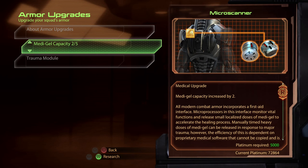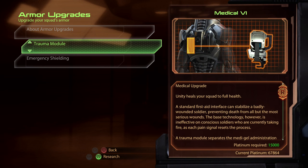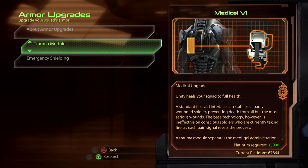Medigel capacity 2 out of 5 just showed up. I bought it on the Citadel from the Serrice Foundation - the shop at the bottom with the Asari manning it - so that's why I've got 2. Because I've got 2 ranks of the basic Carry More Medigel upgrade, that means I've unlocked the first special upgrade - the Trauma Module. As a result, Unity will now heal my squad to full health - previously I believe it was only half. It's a bit more expensive, 15,000 platinum, but that is well worth doing. These things are more nice-to-have than essential, but they're certainly worth having on the high difficulties. Take every single upgrade you can, because all you're really spending is resources, and there's a ludicrous amount of resources just sitting around the galaxy on planets to be scanned.